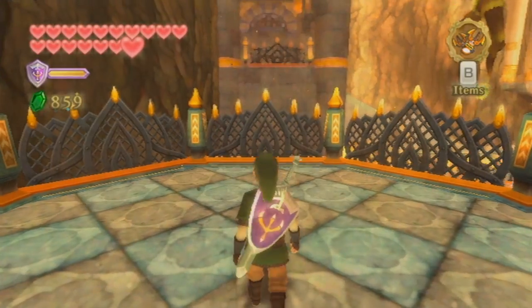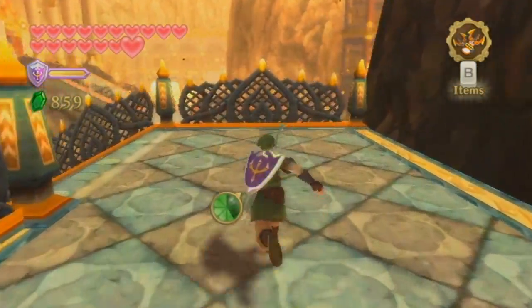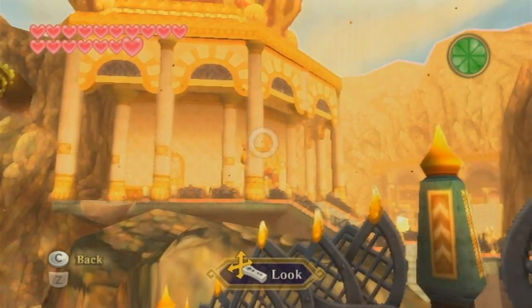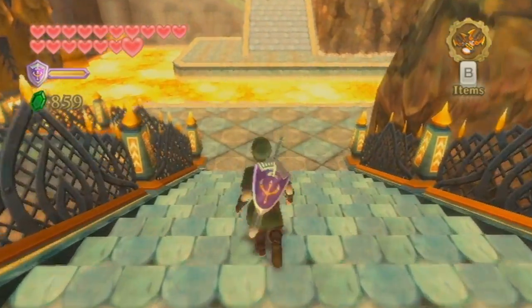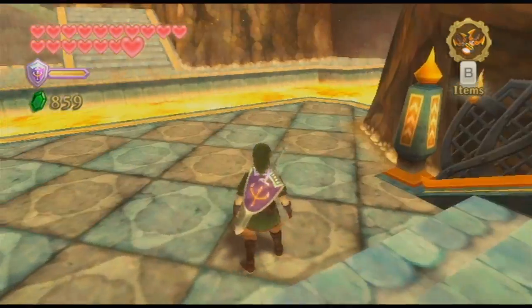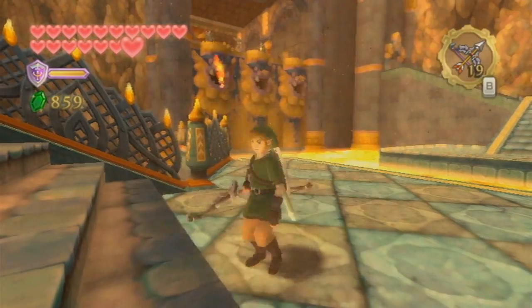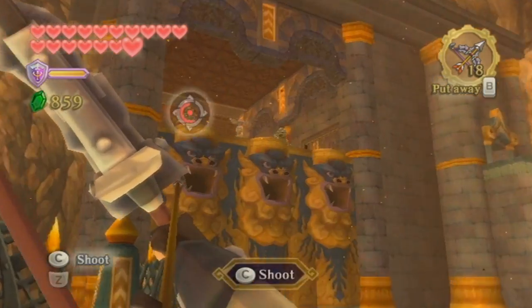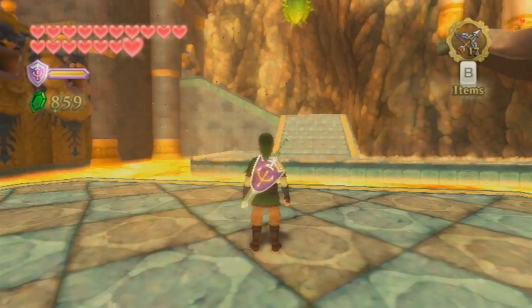So we're going to be taken to yet another outdoor area, but we are very quickly making progress towards the end of this. You can see the boss door is actually right there. So we've gotten a lot closer since the last time we could see it. Now we're going to have to do just a little more work to get over there though. First things first, we've got some archers up here up top. I don't think they can shoot this far - it's just outside their range.